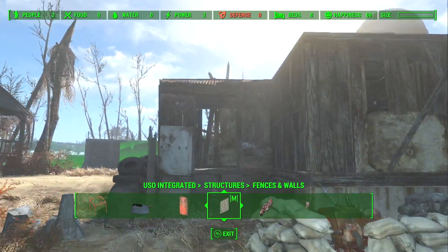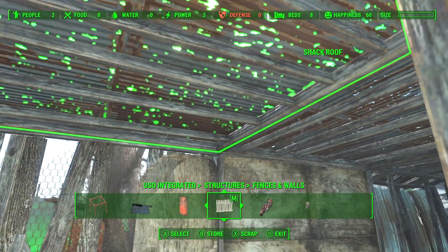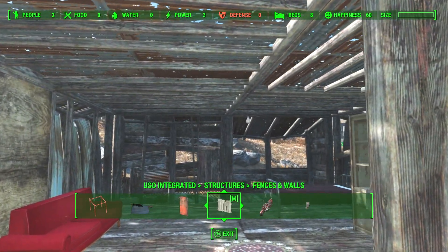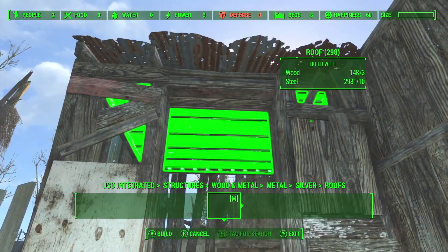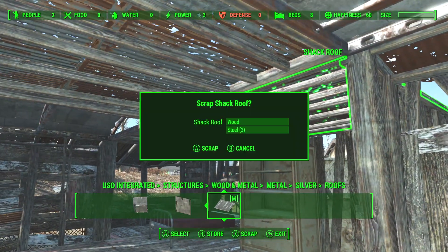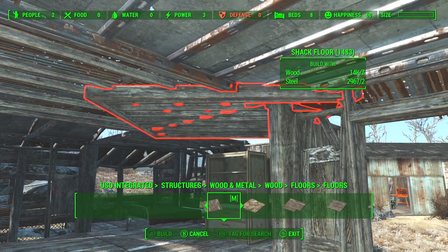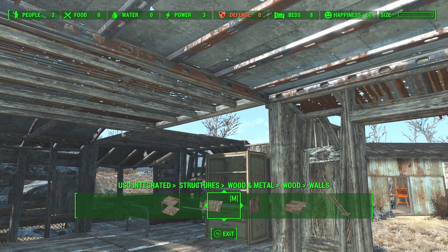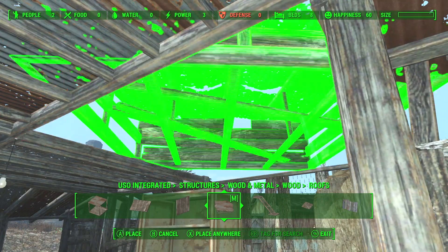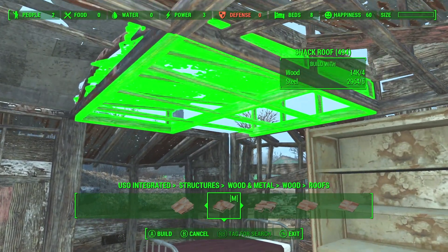Next we're going to work on the roofing and flooring. Overall it's the same generic tip as the walls — try to separate the textures and use different types of roofing. Don't be afraid to use any type of wood, metal, or material as long as it fits with the theme you're going for. A common thing I see is people using institute walls with wooden roofs. Try to stick to one single theme so it doesn't look out of place.